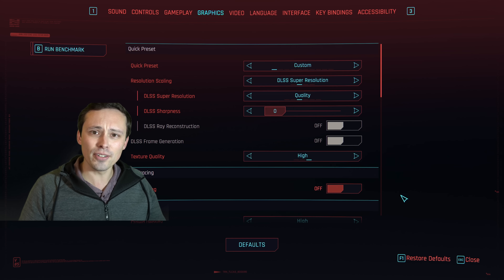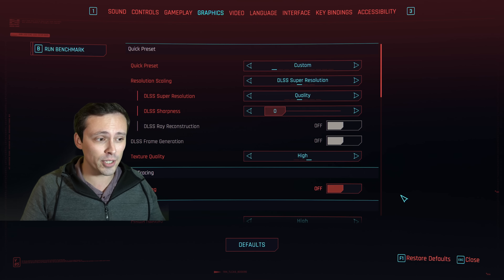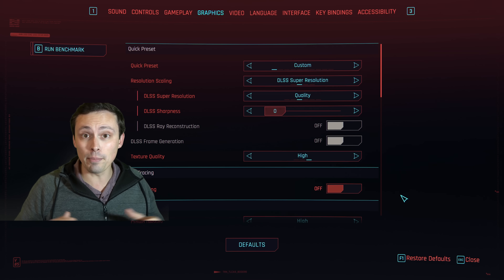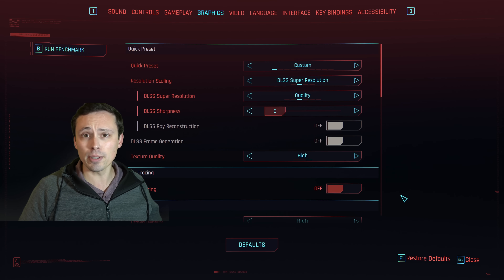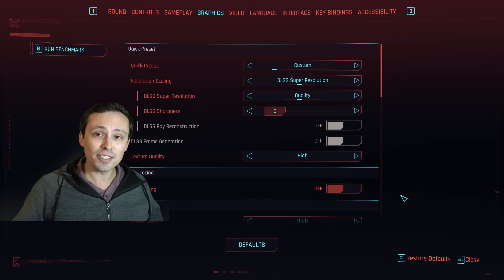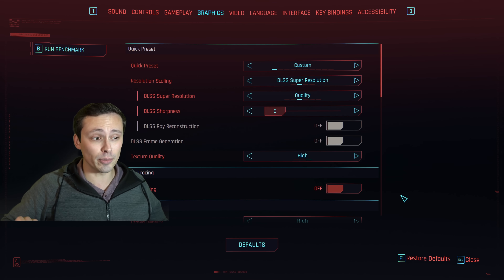Normally with FSR 3, it's only in four games so far, but FSR 3 frame generation just went open source, and modders have already been playing around with that. FSR 3 frame generation can run on basically any modern GPU — doesn't need to be 40 series, doesn't need to be AMD. But in those four games it's been officially implemented into, you have to use AMD's FSR pipeline, meaning you can't turn on DLSS upscaling and then FSR 3 frame generation.